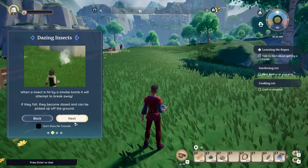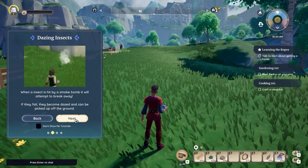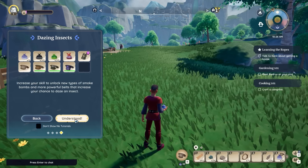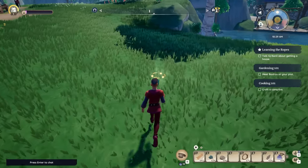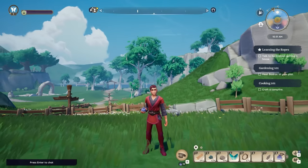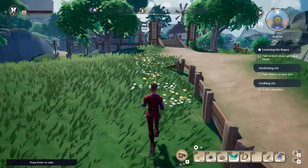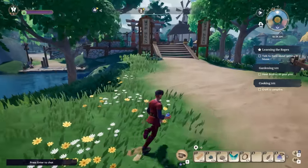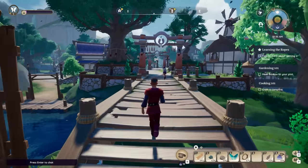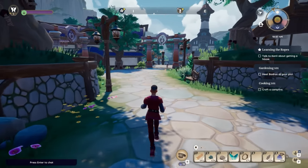Oh, there's a butterfly right there! How do I use the smoke bomb? 'Press and hold to start aiming, arc your shot to intercept the insect, practice good timing. When an insect is hit it will attempt to break away — if they fail, they become dazed and can be picked up off the ground.' Oh — I got a common blue butterfly! Oh my gosh, it's like Pokémon! This is so cool, I love it. That is a fun way to catch bugs — and there's a level associated with it too!